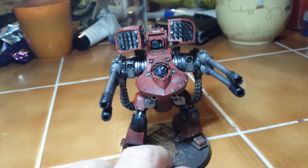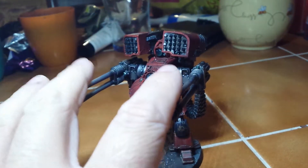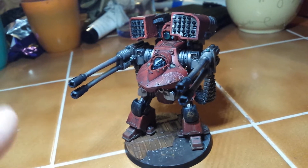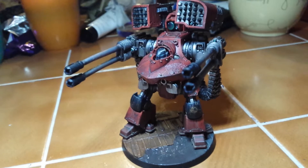For those who don't know, the main reason to take this beast is because of these autocannons. She's already at Ballistic Skill 5, so hitting on twos. Twin-linked, so re-rolling twos, and then Strength 8, AP 4, Heavy 4, which is really nice.